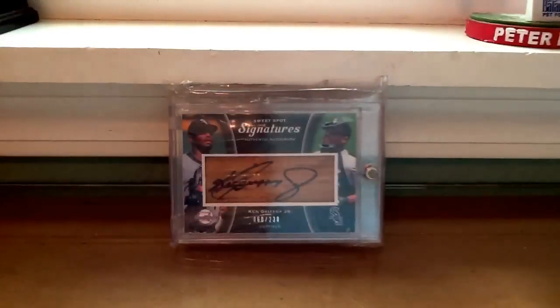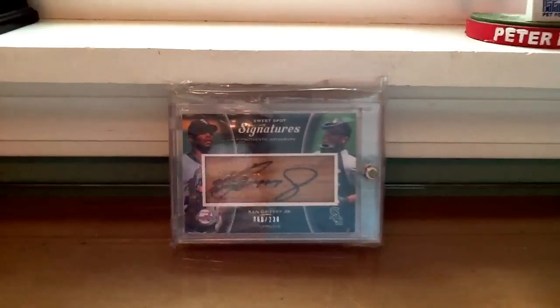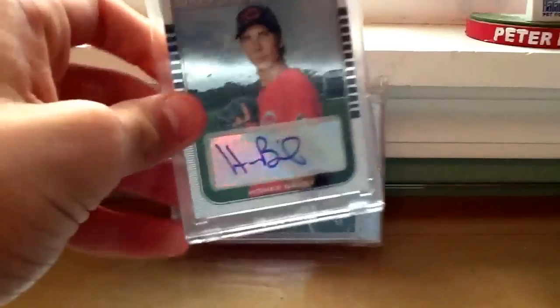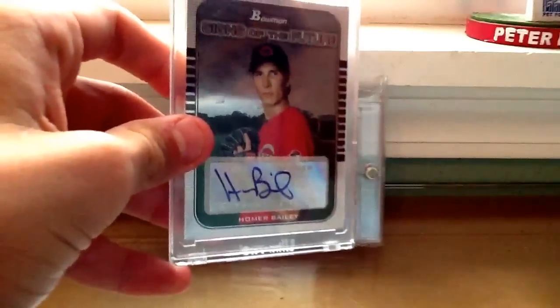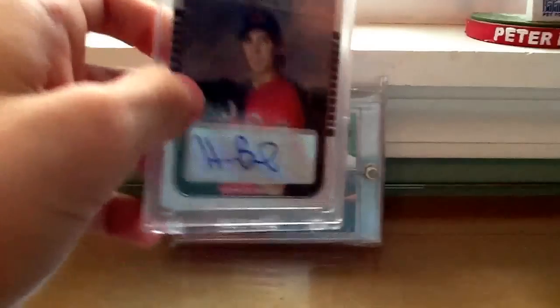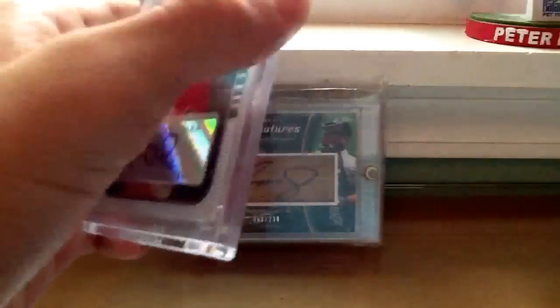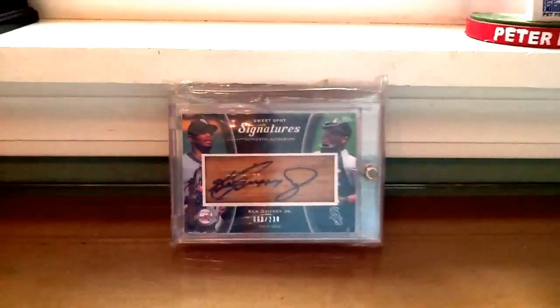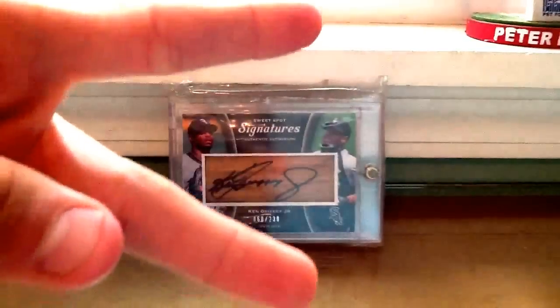You can barely see it. And then the last one was Homer Bailey — this is a Bowman rookie autograph. He threw his no-hitter the last couple days before the season ended, it was pretty crazy. I was watching the game live. So yeah, that's my no-hitter PC. If you have the Felix Hernandez autograph, let me know, and peace out.